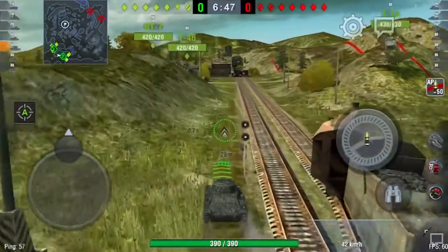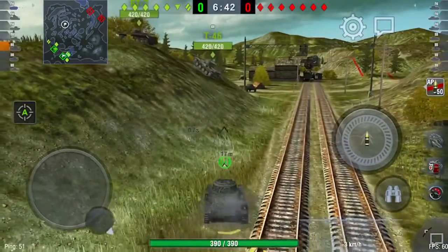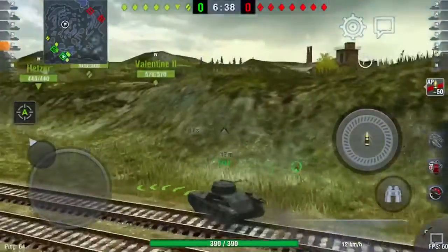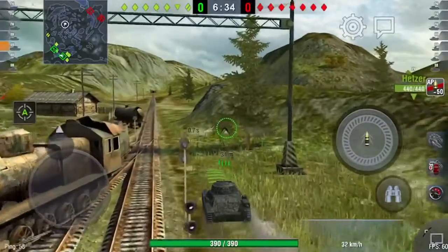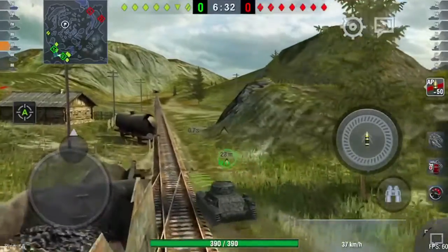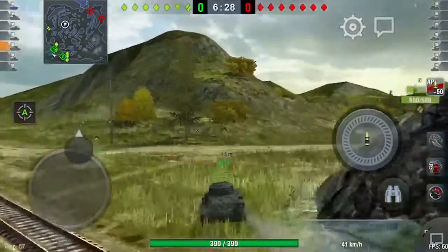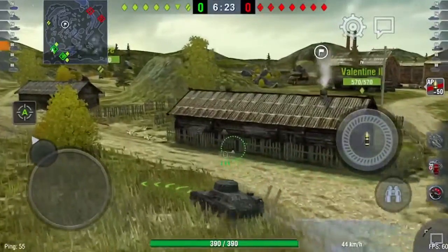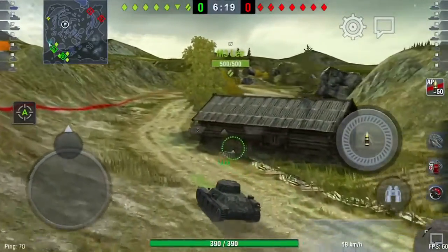The problem I foresee here is we have got three tanks that just want to camp and wait it out. If they're not going to be proactive, I'm going to go back on my word and disappear off, because I'm not going to be the only one going forward. Somebody needs to spot, but I don't really want that to be me in this tank, to be perfectly honest. We're in a tier 4 game and I'm not going to sacrifice myself.